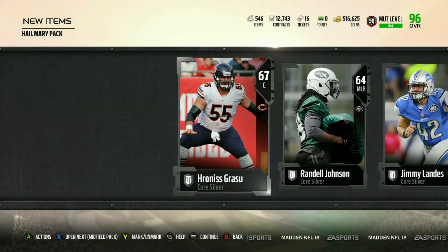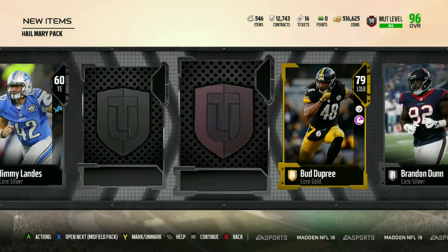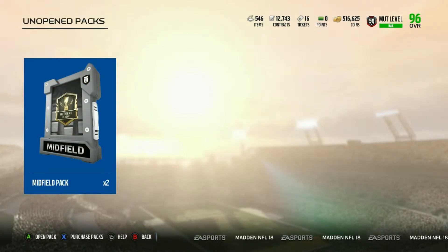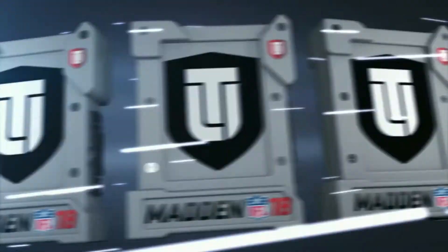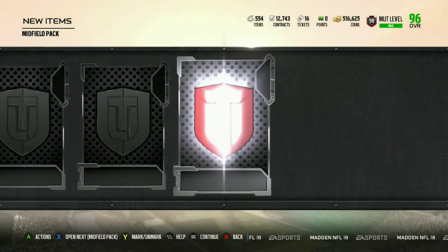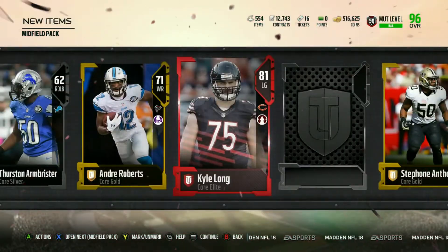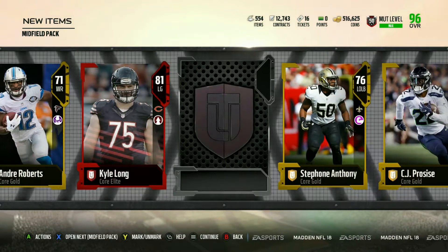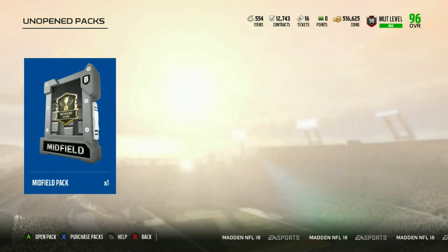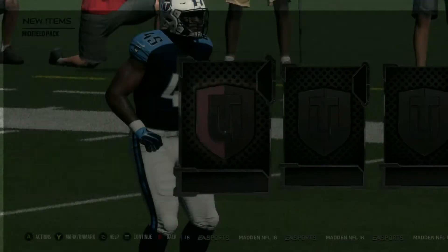Come on, let's pull some. Can we pull one of the limited time players? Can we even pull an elite? No, we cannot. On to the two midfield packs. Okay, start off with a gold. Nothing but gold and silver so far. 81 Kyle Long. We're only going to pull two elites? Come on, EA. Don't do me like this. These packs definitely seem to be getting worse and worse every time I open them.